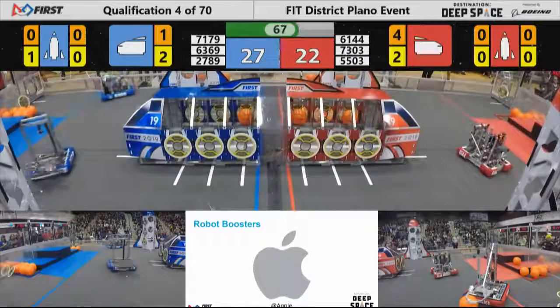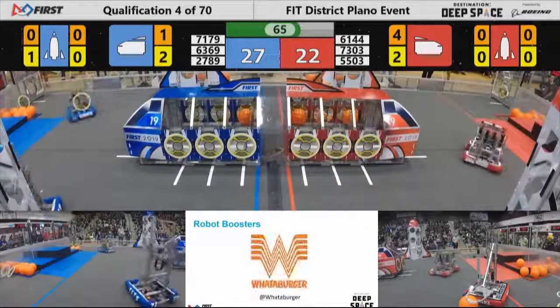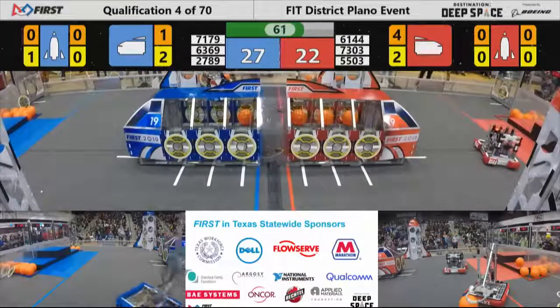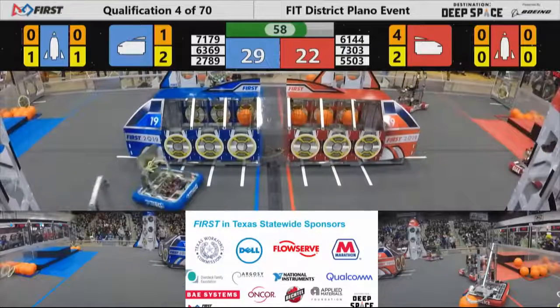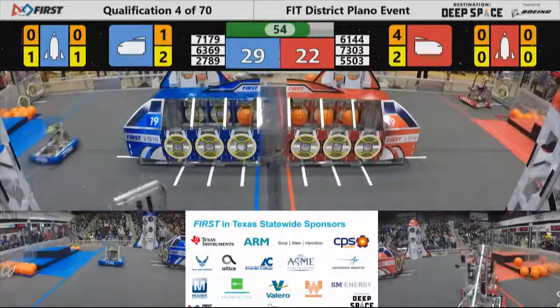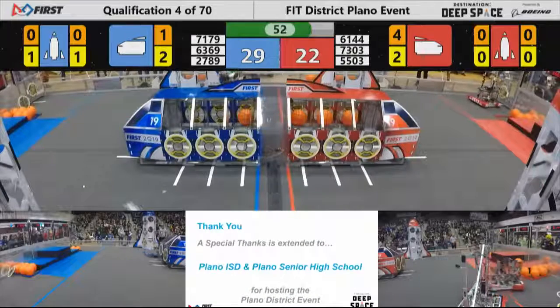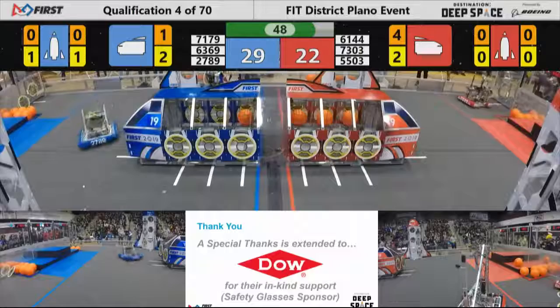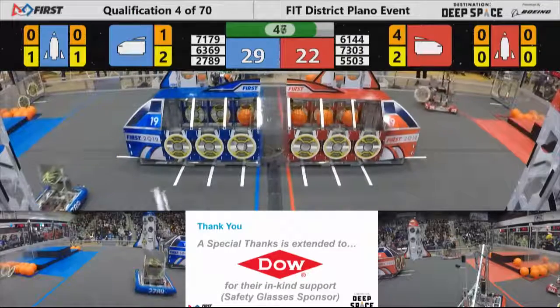Red Alliance robot on the near side of the field trying to score some cargo and close the gap — it ends up going in for three points. It's now 27-22, Blue Alliance in the lead with just under a minute left to go. Here comes Crossfire, 71-79 on the back side of the field, trying to get another hatch panel down low on the Blue Alliance's rocket. It ends up sticking.